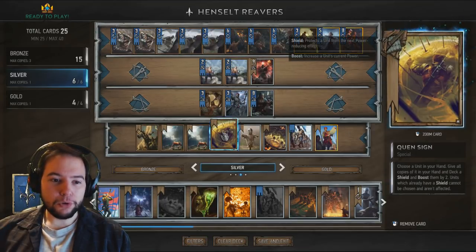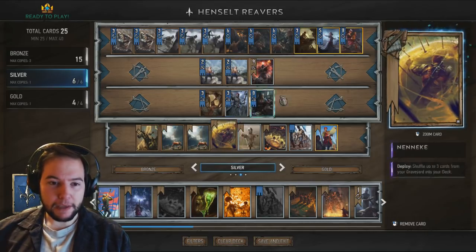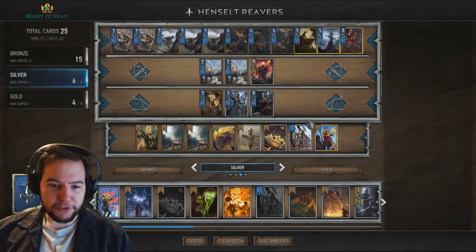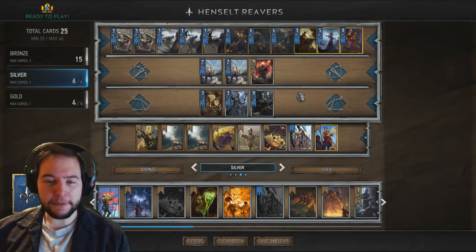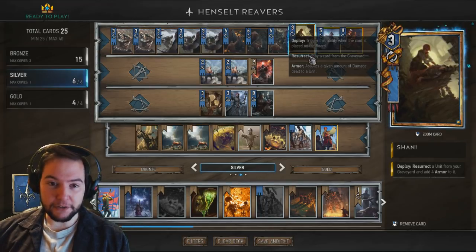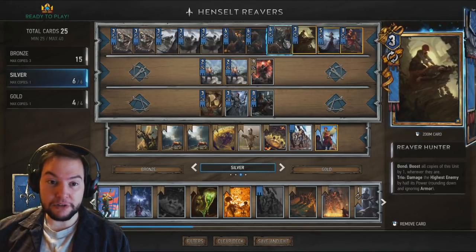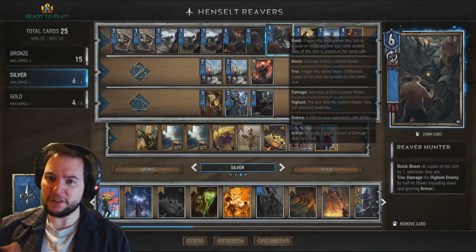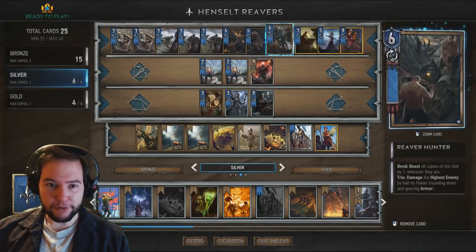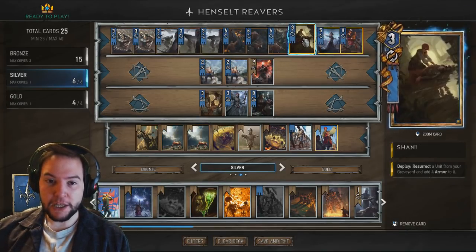One of the weaknesses of this deck is that your Reaver Hunters die in the third round. Quen is to help that a little bit — you Operator these first and get an extra bit of value with Quen because you'll get four Quens, which is really nice. Shani — you need to keep her to round three, absolutely, along with Hensalt. She is going to resurrect your Reaver Hunter. You resurrect the Reaver Hunter, then Hensalt pulls all the rest out. She's great insurance in case they remove a Reaver Hunter.